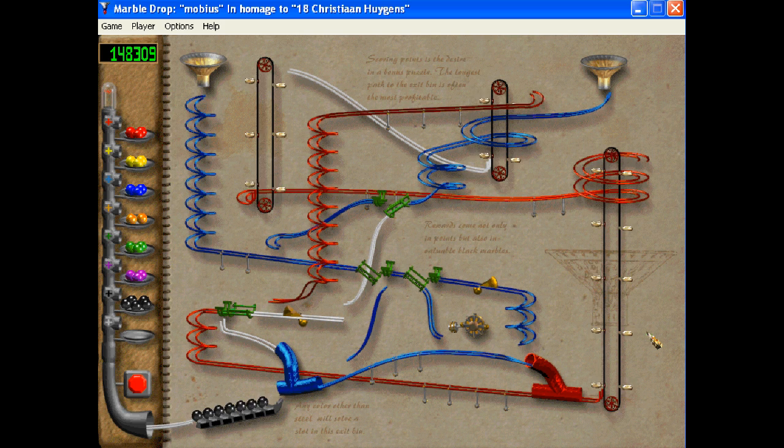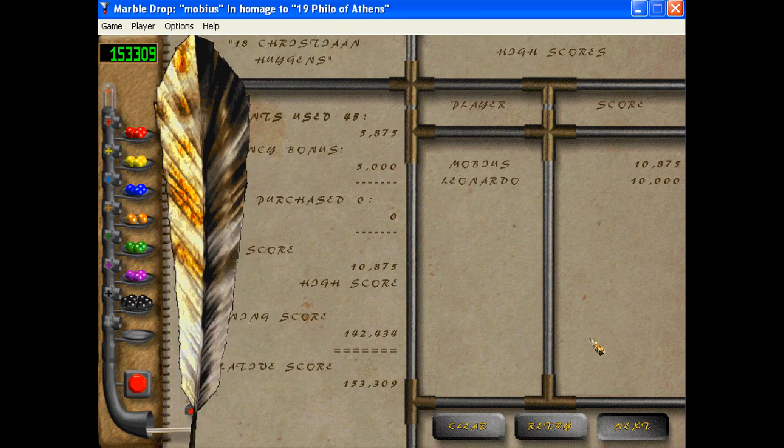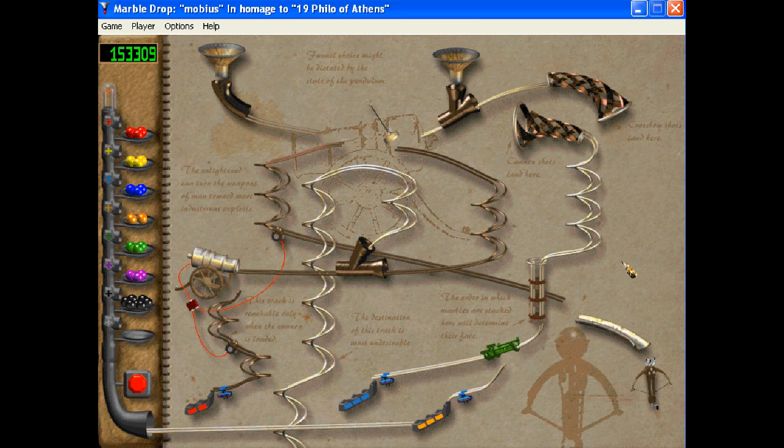I'm not going to continue to try and read the notes on the background — they're just too hard to see for the most part. It's kind of annoying; I wish they'd made them easier to see. This is a very memorable level — oh no, I'm sorry, I'm thinking of the wrong level. This is Philo of Athens. Did I talk about the crossbow yet? I don't remember if I actually mentioned that.